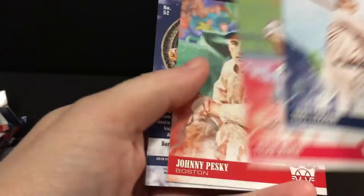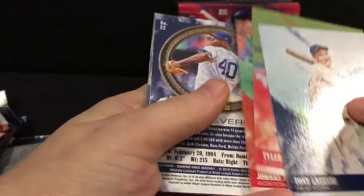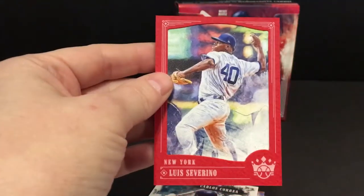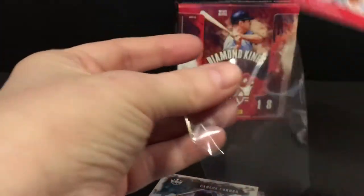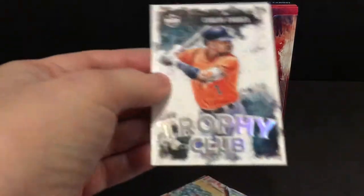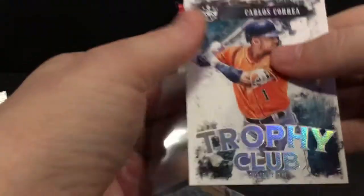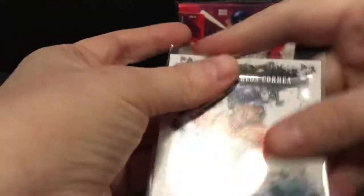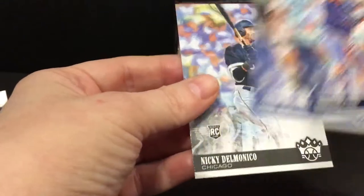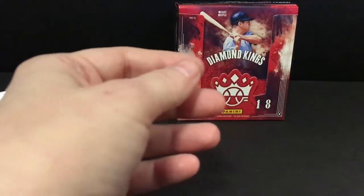Lots of rookie cards and that's another plus. Severino red frame. My last insert is going to be a Correa Trophy Club. Canoe, Barnet, and Delmonico rookie. Let me get these together and we'll do a quick recap.